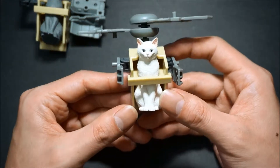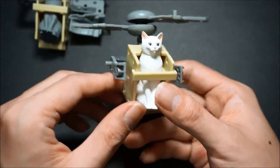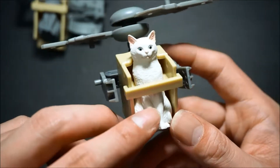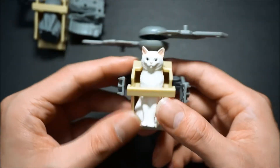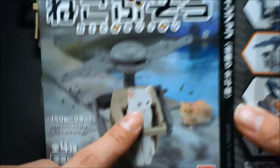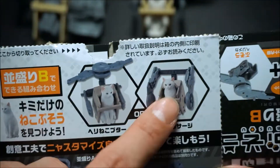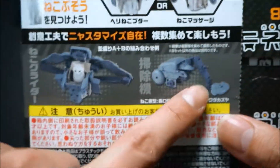This is cat B. He has a little helicopter thing going on right there and a little robotic arm. The detail of the cat is really awesome and they look so cute — cute little pussycat. So cat B has his helicopter form, his second form, and his vehicle mode. If you combine A and B, you get either this and this.